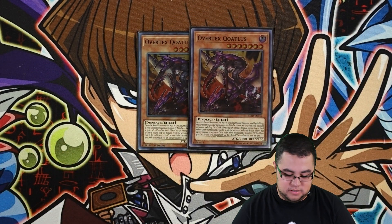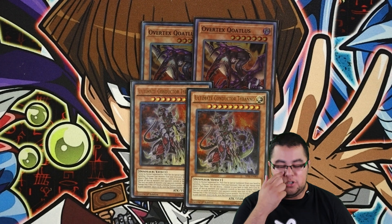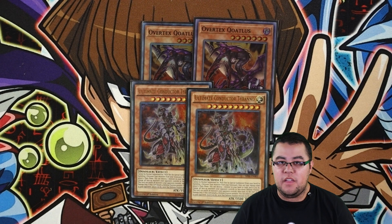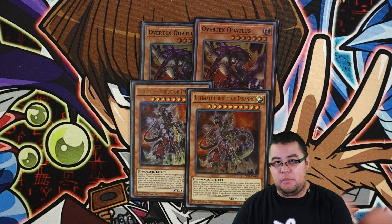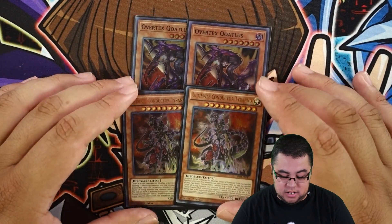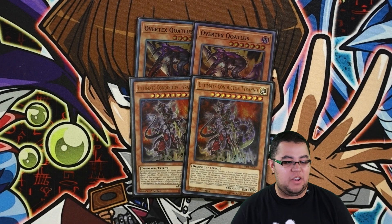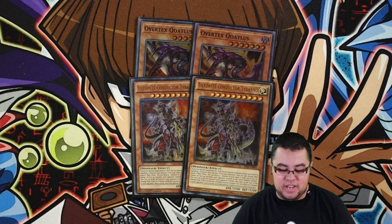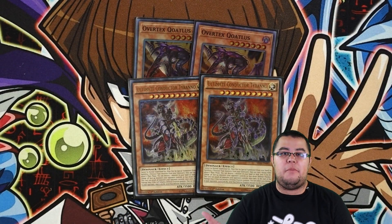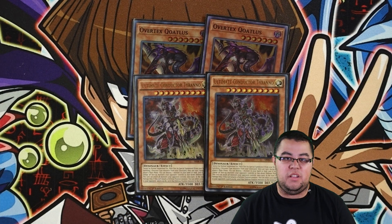For your boss Dino mills, we have two Overtex Qoatlus and two Conductor Tyranno. Overtex you want to send to the graveyard to get the Double Evolution Pill, and in a pure Dino deck you can banish a lot of dinosaurs - especially with Miscellaneous Sauras you can put them back in the deck and summon for free. It negates spells and traps. Conductor Tyranno is a great boss monster accessible from the main deck, which is rare nowadays.